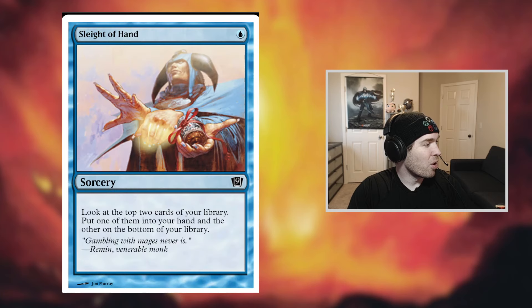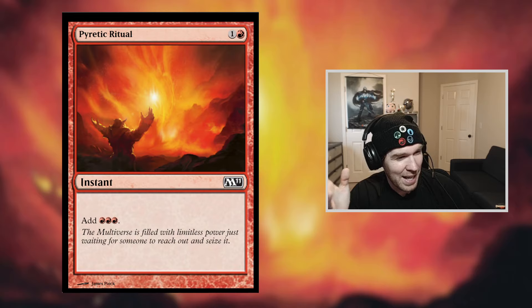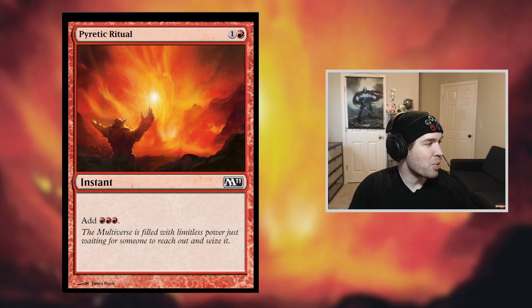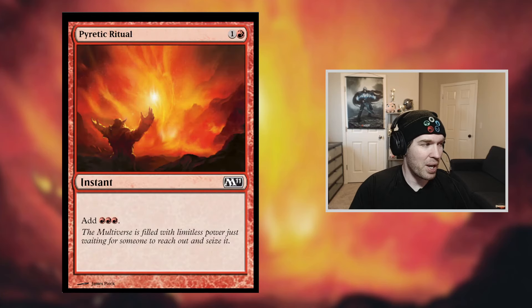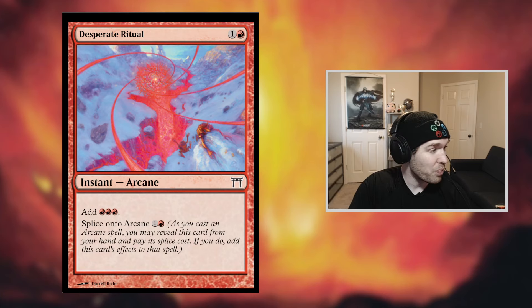We play what we call Rituals. Piratic Ritual is probably the baseline card — you get +1 mana, not great on rate, but when you have Ral or Baral in play, it only costs one red mana, making it like a Dark Ritual for red. We also have Desperate Ritual. The Splice ability is really good — pay 2 mana, reveal another from your hand, and get 6 mana instead of 3. We also have Manamorphose, which doesn't net mana on its own, but with a Ral or Baral in play it nets you 1 mana and draws a card, which is incredible.